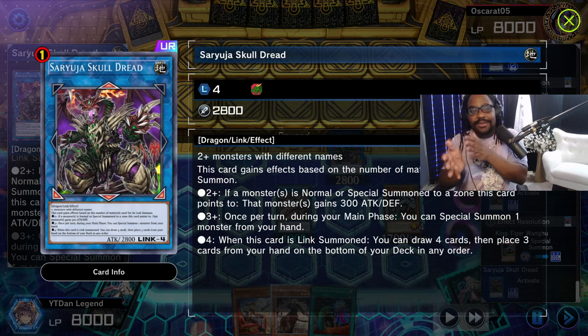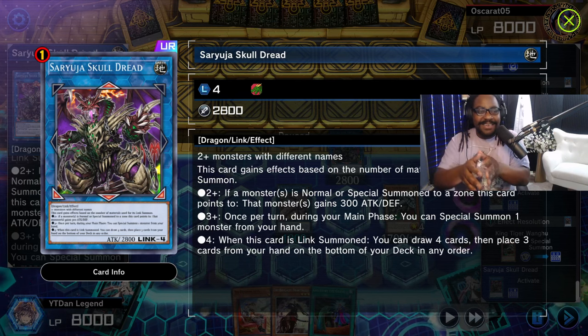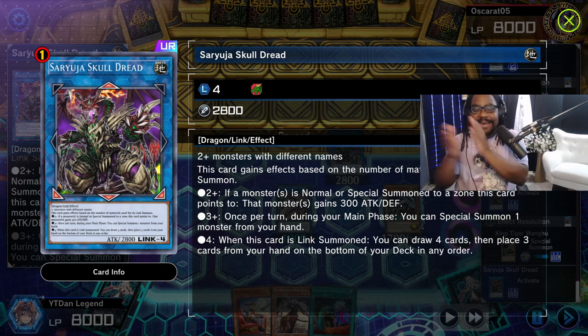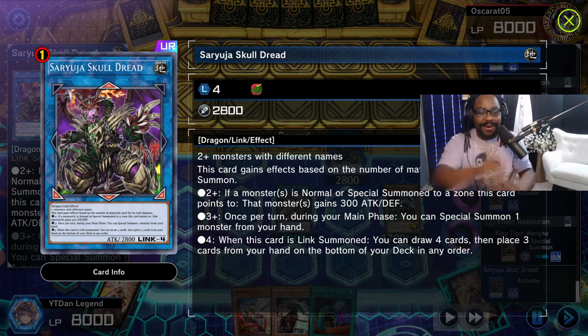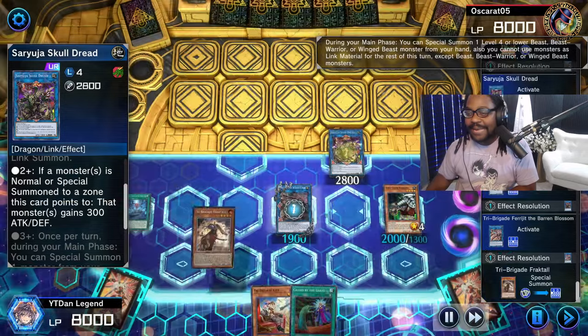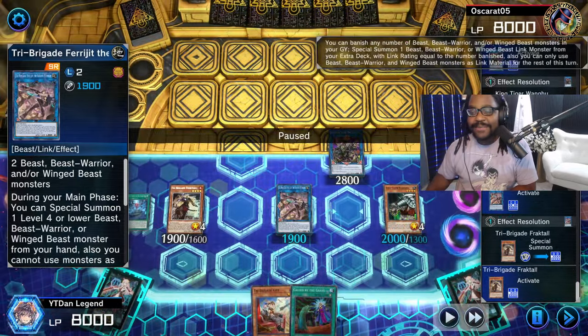Our Skull Dread is a Link monster that restarts your turn — this card gives you another summon plus lets you draw four cards. It's disgusting.